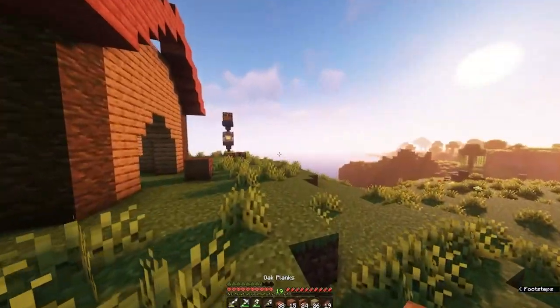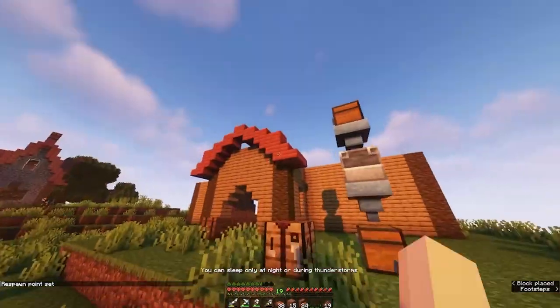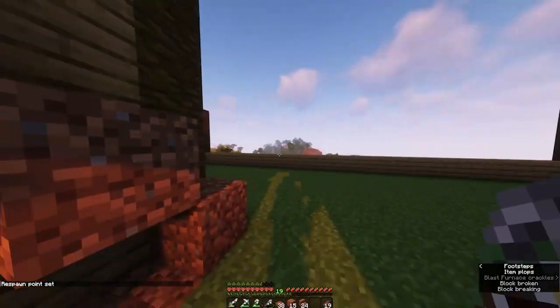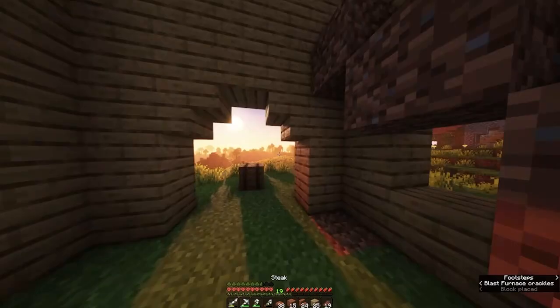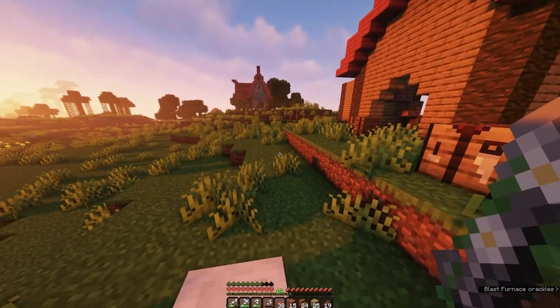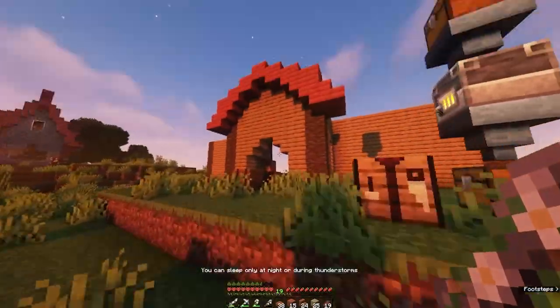I already know how it looks because I built it in creative, so I like it — I hope you guys do too. I don't know if you think the color palette is a little weird, but I just really wanted to try something colorful. We had acacia all around so I was like, let's try to incorporate some orange into the builds.